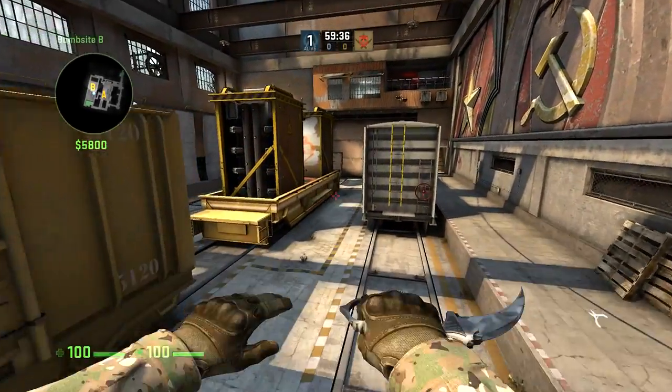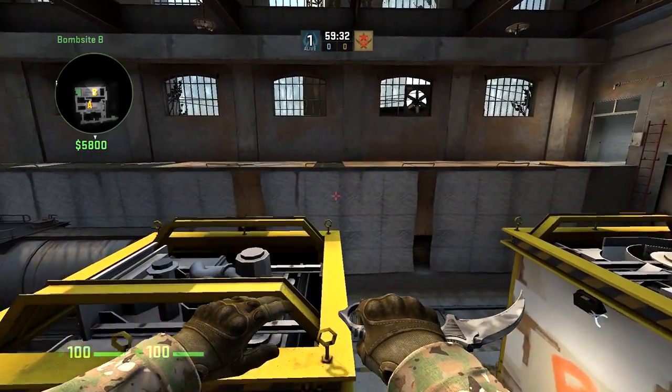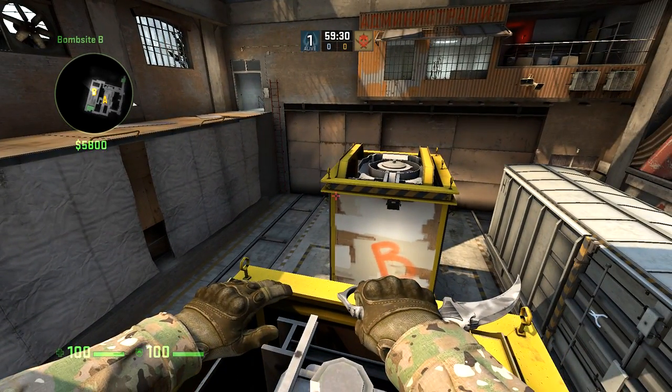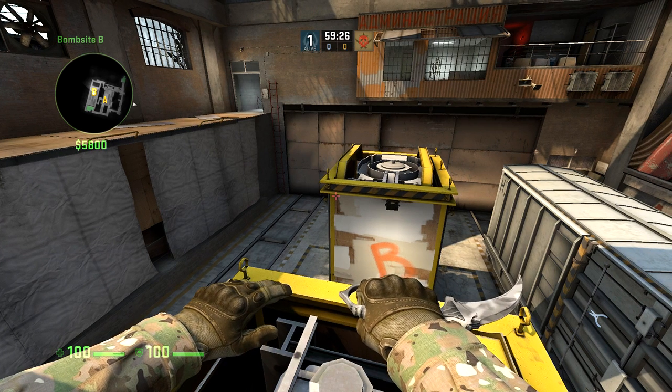Hey guys, what's up? Archer here. Today I'm going to be showing you a quick off angle on B-site on Train that you can do if you really just want to throw a wrench into the mix of the T-side and have them see something that they're not going to expect.